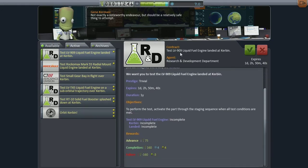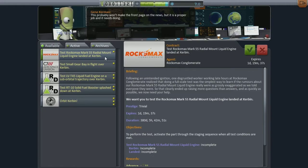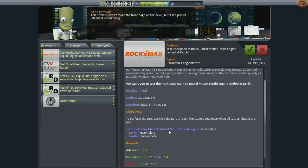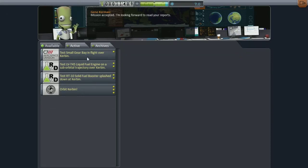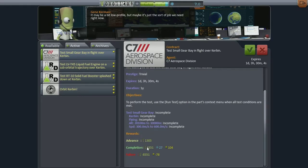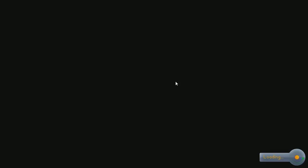So: test LV-909 liquid fuel engine landed at Kerbin. What do they want us to do? Perform the test, activate the part — looks easy enough. Test Rockamax Mark 55 radial mount liquid engine landed at Kerbin. Test small gear bay in flight over Kerbin. We'll accept that too. What's our reward? 1,000 — we get an advance. I like the fact that you get an advance, but if we fail this, we actually don't get any of the completion money. Oh well — 'tis the life of a Kerbal.